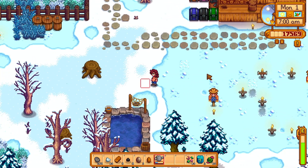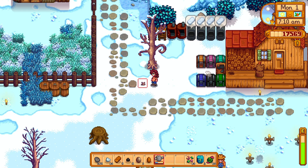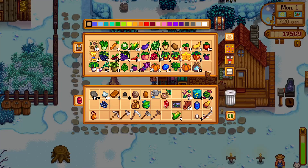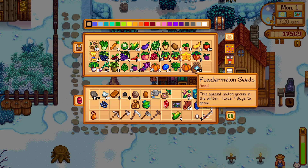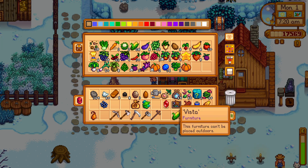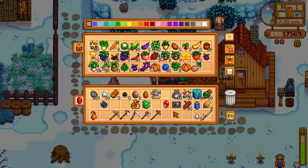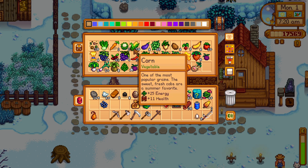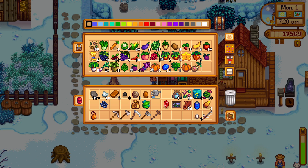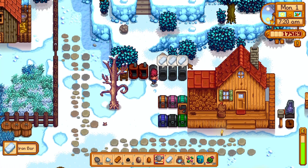We can redo the layout of the farm too. The powder melon is a special melon that grows in the winter and takes seven days to grow. I wonder if we can get a giant version of it. Oh, we got 30 corn — do we need to keep that many? Let me know down in the comments, should we keep it or should we just sell it?